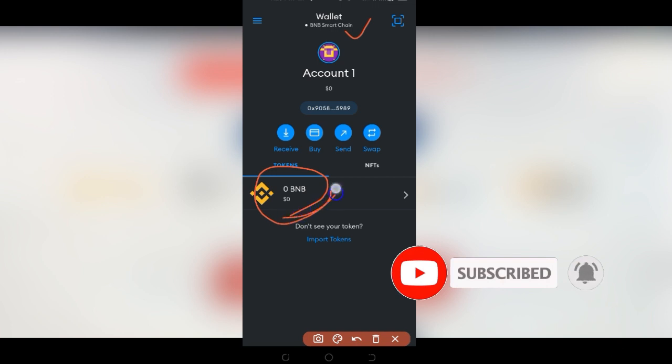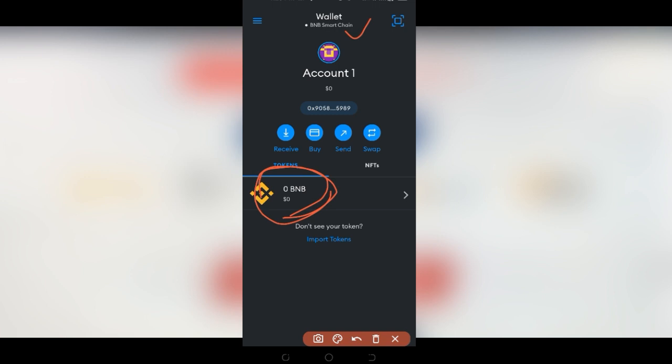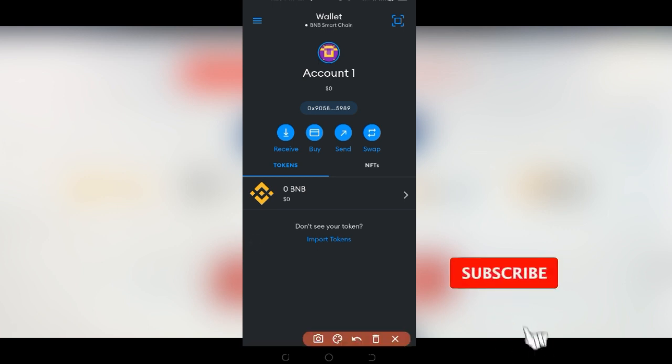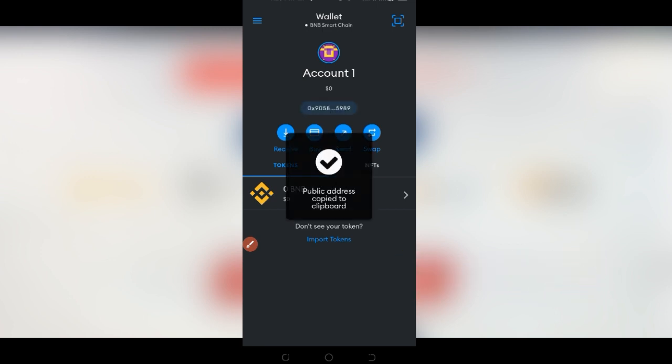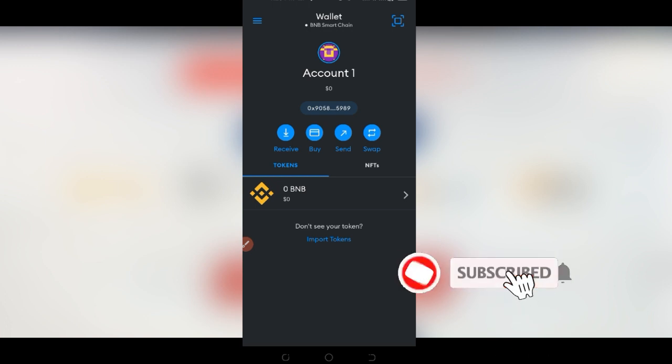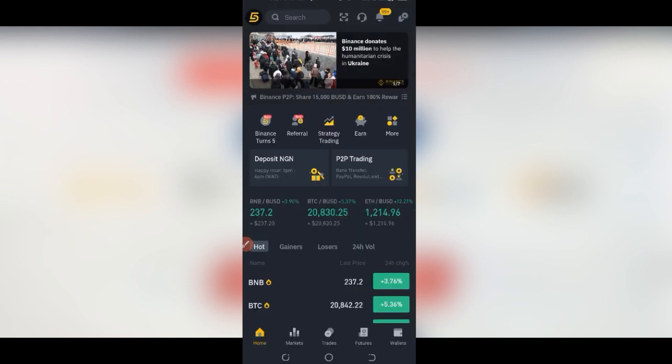We need to fund our MetaMask with BNB, so the next thing is to buy BNB on Binance and use it to fund the MetaMask wallet. To do that, copy your MetaMask wallet address — just click on it and it will be copied to clipboard. We'll go to Binance, buy BNB, and send it to this address. Once we send the BNB here, we can come back, connect the wallet, and buy the Battle Infinity token.